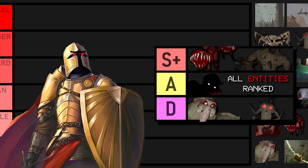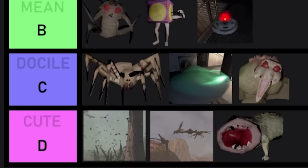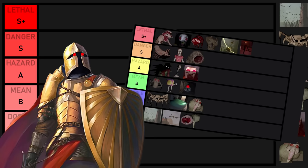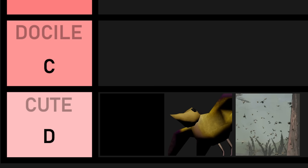Hey everyone, welcome back to another tier list video. As a lot of you are probably aware, I made a video a couple days ago ranking every enemy in Lethal Company based on their difficulty. This list sucks — when I was making the tier list in my last video I completely forgot that shovels exist because my team never used them, and I didn't put a lot of thought into ranking some of the enemies. So I'm going to redo it with feedback from you guys and a better understanding of the game. We're going to be moving up through the tiers starting at D tier and moving steadily up to S plus.